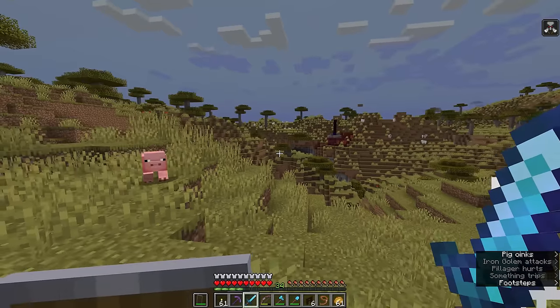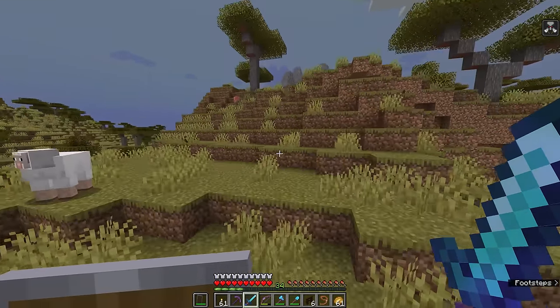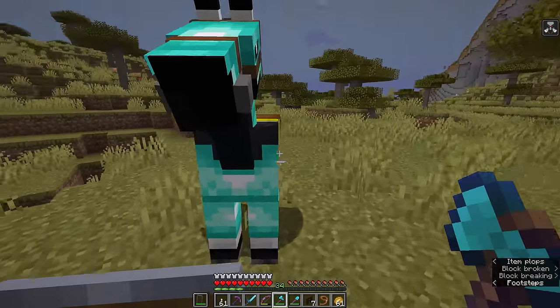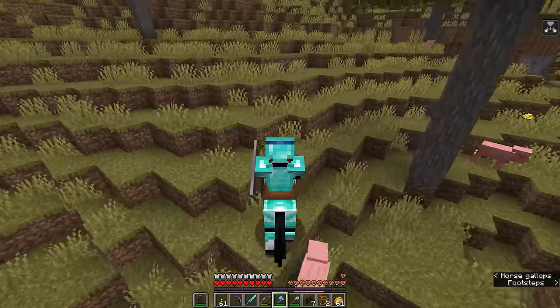We're going to see the consequences of that today because I'm actually going to go out and find a village where we can start a pillager raid. Having explored this area on the livestream, I know that there are several villages around here. So we're going to take our horse, ride out to one of those, and see if we can trigger a raid.